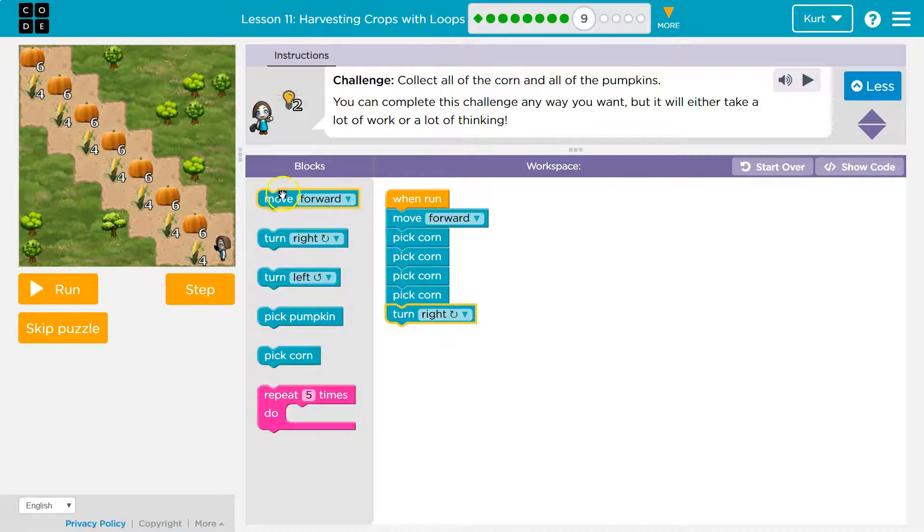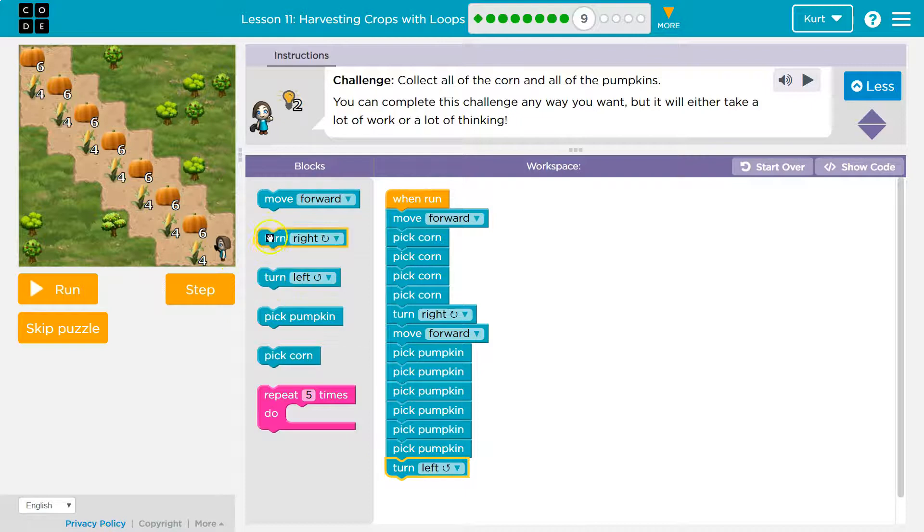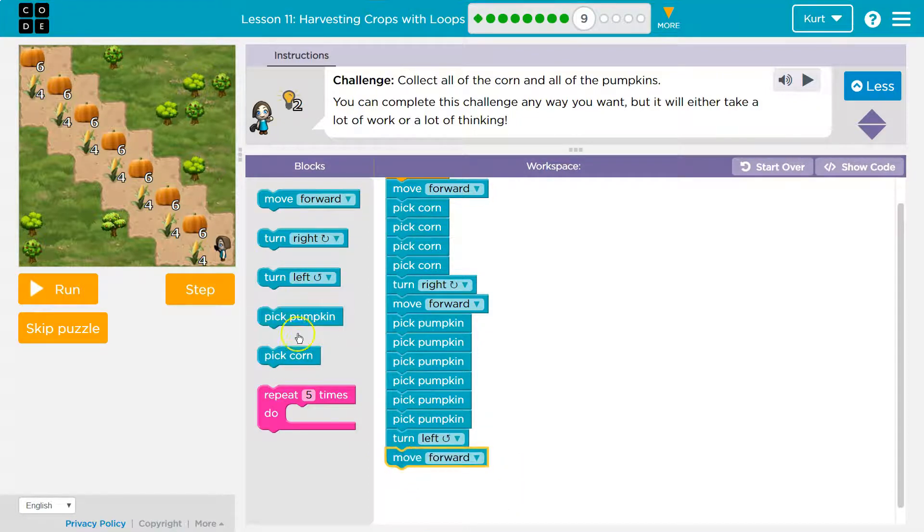Turn to the right, and then move forward. How many pumpkins? One pumpkin, two pumpkin, three pumpkin, four pumpkin, five pumpkin, six pumpkin. Then I'm going to turn to the left, then move forward to the corn. And once I'm at the corn, what will I do?